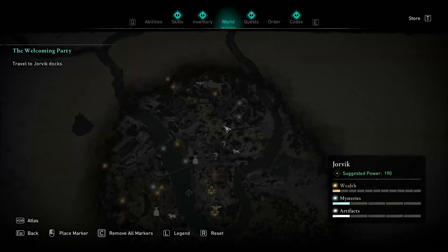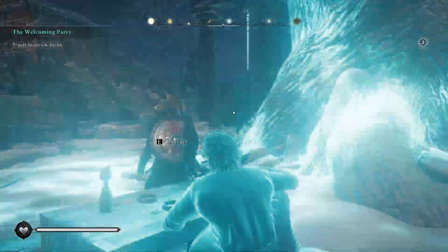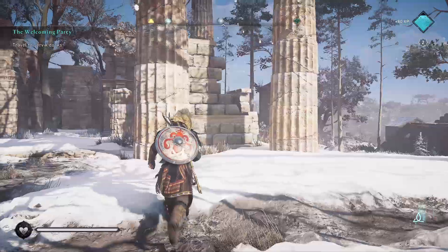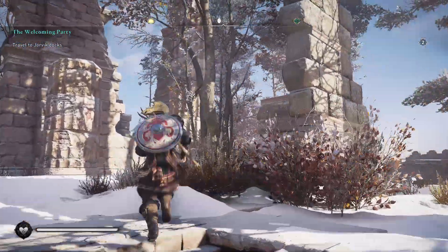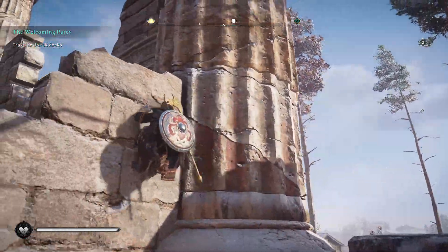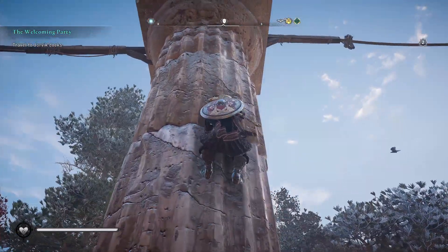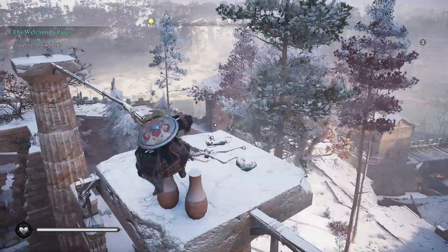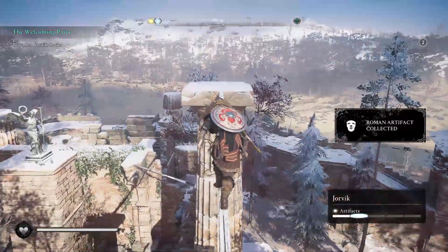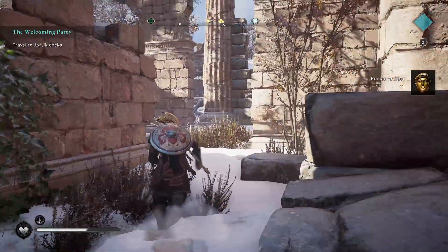We got Loki's Trick this time — we thought we were going to get that last time. Yet another artifact nearby too, likely holy Roman treasure given the Roman structures we're looking at. He's on a pillar. Let's hit this next mystery — it's a flyting! Perfect, another one of our favorite side activities. Just gotta figure out which line to rhyme on.